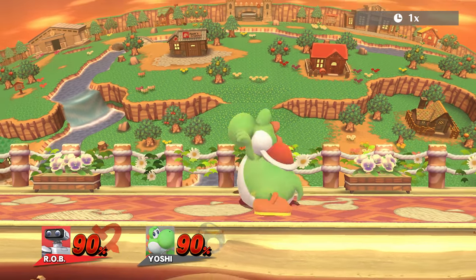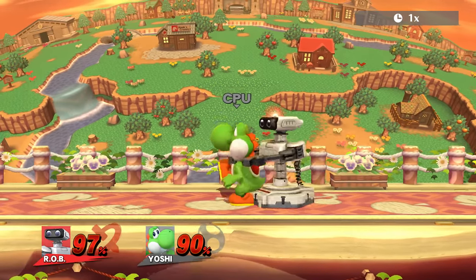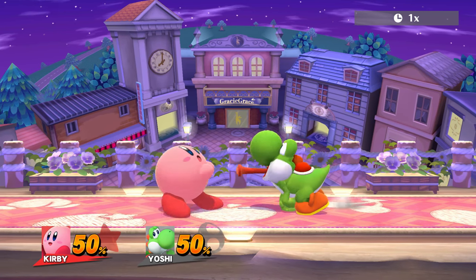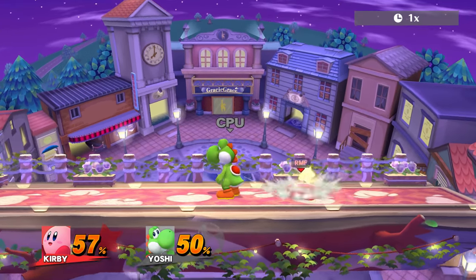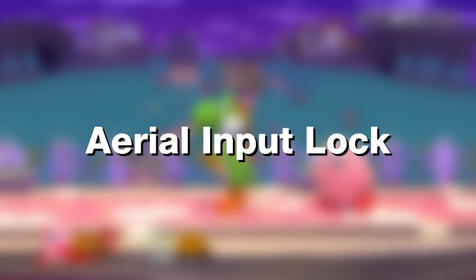In the input buffer video I told you about Yoshi's Egglay release and that sometimes if you buffer an aerial out of it, a random move comes out. For example, you want to use an up air, but your character performs a down air. Something like that. We decided to call this mechanic Aerial Input Lock.